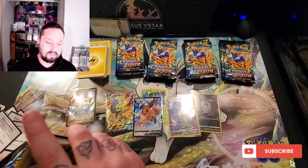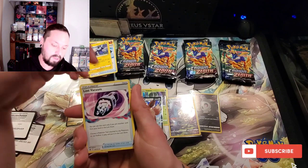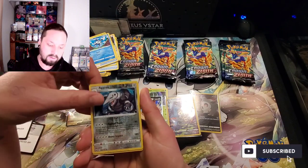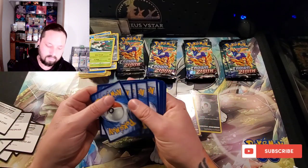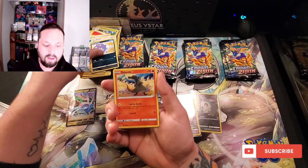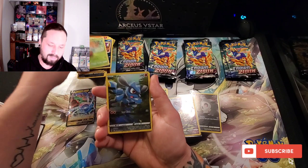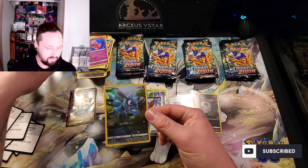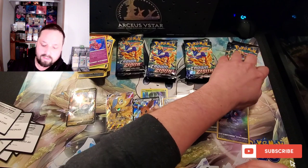Another one bites the dust. Hot pack: Gloom, Crushing Hammer, Bidoof, Koffing, Sandalit, Purloin, Grubbin, Riolu, and Tapu Lele. I can't remember if it's that corner or the Swabu corner that I'm missing — I'm definitely missing one from the top and I can't remember which side. Somebody will maybe be missing that and I'll be able to trade — that's the best part about collecting cards with friends.